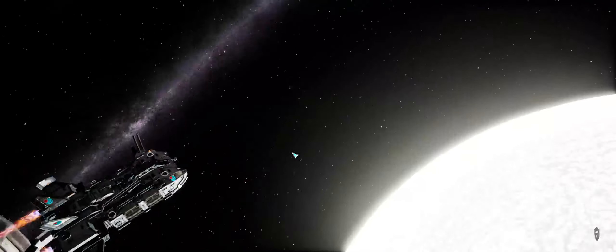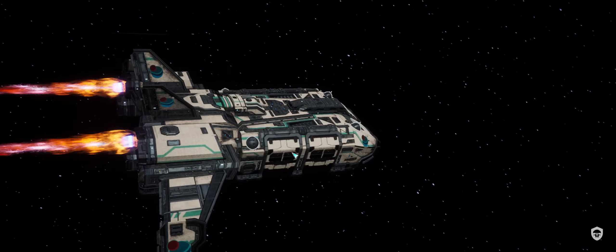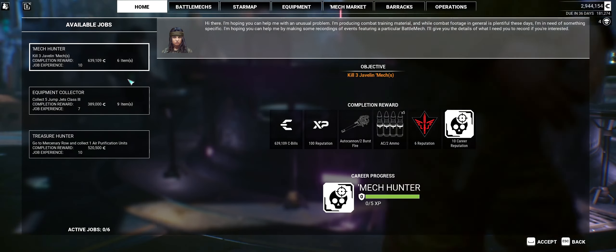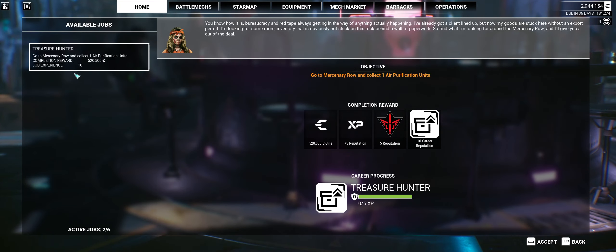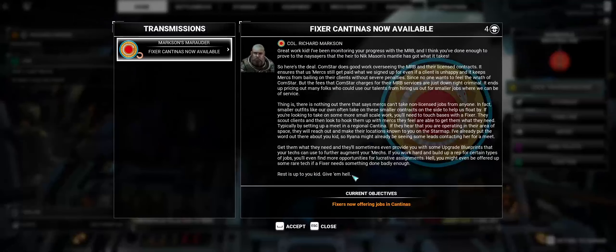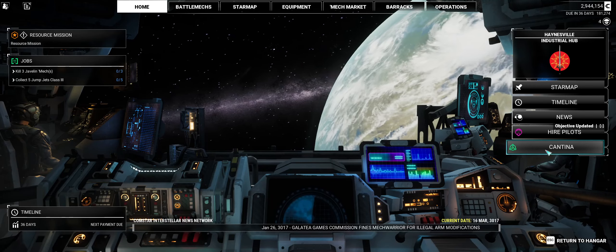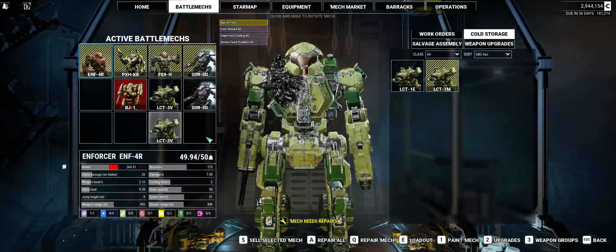Maybe they'll have a collect-a-Locust. Nice, quick, and easy. Cantina — what do we got? Kill three Javelins. We definitely go up against a lot of those, so we'll accept that. Collect five — sure, we'll do that. We're not going to do that just yet. Fixer Cantina is now available. I've never seen this before. We'll accept it. Not for sure what a Fixer Cantina is, but hey, fine with me.